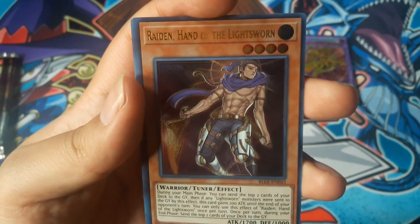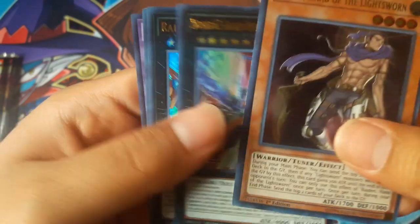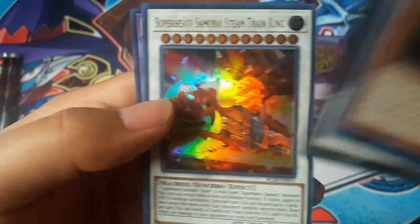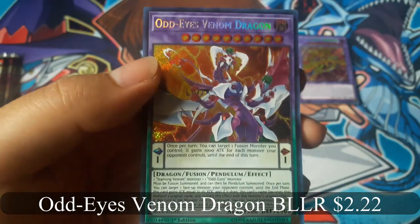Raiden, Hand of the Lightsworn, and Red-Eyes Venom Dragon for a secret rare.